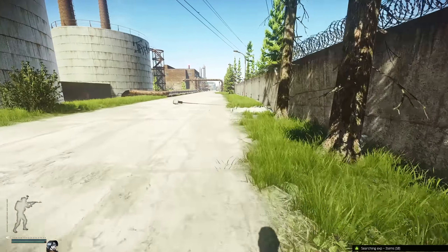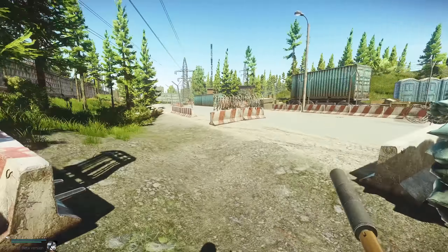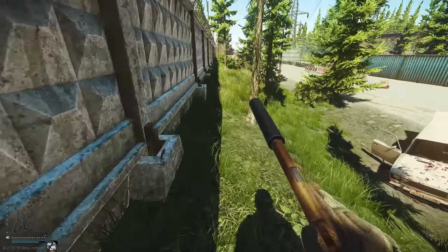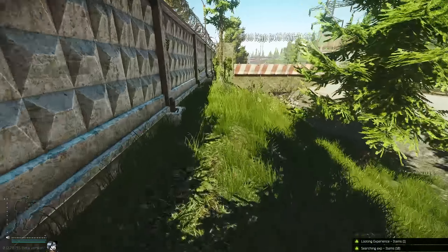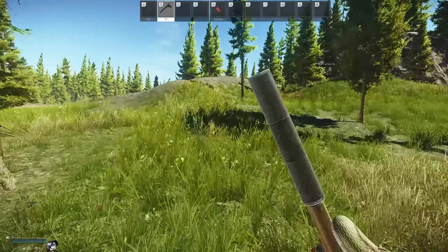Heading away from here towards military checkpoint, following the hole in the wall, we're going to take a left and hug the wall all the way along to the last bush closest to the military checkpoint. Inside it is another hidden stash. If you're not sure where it is, just walk over it — if you hear wood, that's a good indicator.